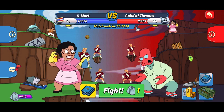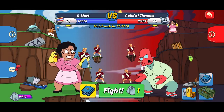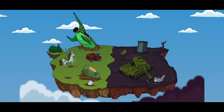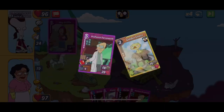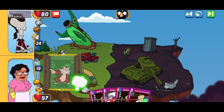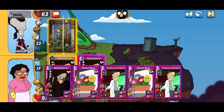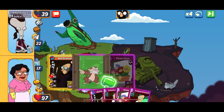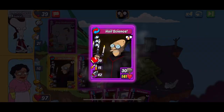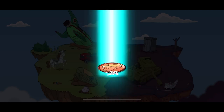Here's our first match. We've got number 5, Essmart, weighing in with 49 members, going up against number 6, Guild of Thrones, weighing in with 50 members. So far, knocking out the anchor card, doing a good job. Nothing to be concerned about. 100 points, all good.